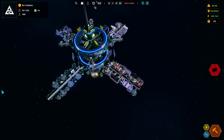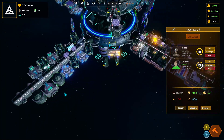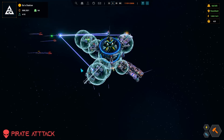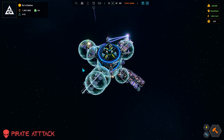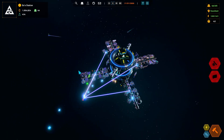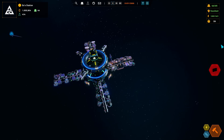We'll see what happens here. We've got an extra lab so that's two labs running — I thought we had a third lab somewhere. And we've got a pirate attack — go ahead, lead the fight, bring it on! Oh, he got away. 2,000 damage — that's not bad at all.